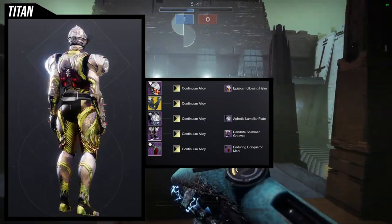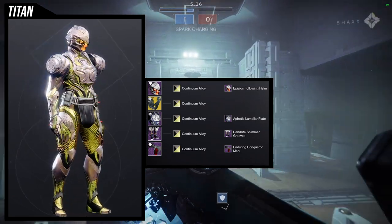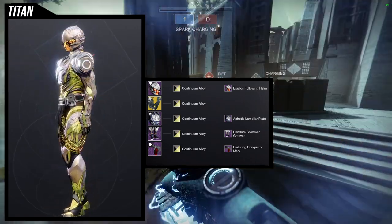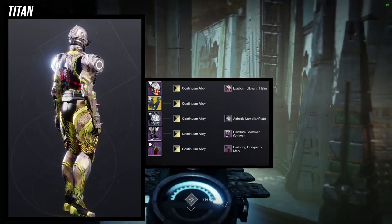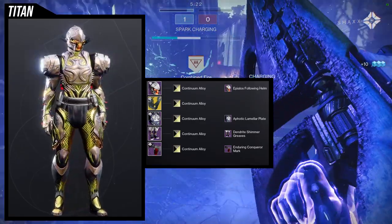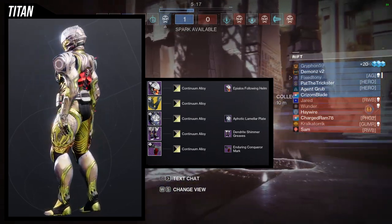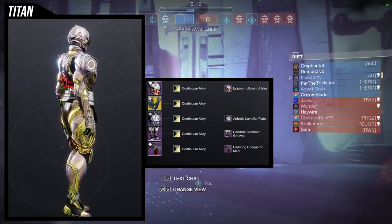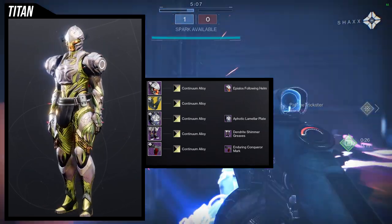The second set I actually think is really cool. We're using the Pylos Following Helm for the helmet, the actual ornament chest piece, and then Dendrite Shimmer Grooves — I think that looks really cool combined with the Enduring Conqueror mark. The Aphotic Lamellar plate looks really cool with the Dendrite Shimmer. I've noticed I use a lot of the Aeon pieces for Titans, and not so much for Warlocks, because I don't think the Warlock ones are as great.